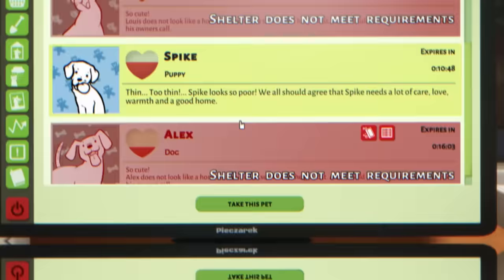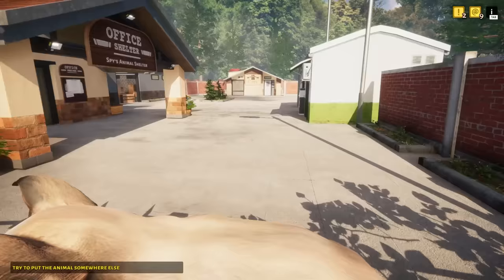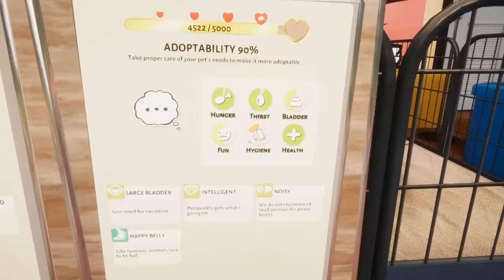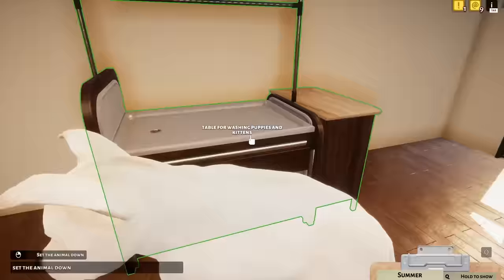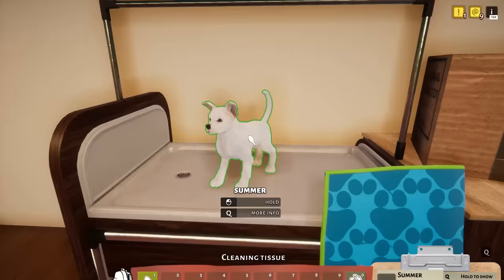Going to the furniture section, puppies and kitties - there is actually a table for washing puppies and kitties right here. I'm just gonna sell some of these shelves and put this washing table right here. We're gonna take in Spike as our fifth puppy. Hey Spike - why am I doing this to myself? I'm just gonna have to take pictures of all you puppies and find you homes. Summer is really super duper dirty, so we're gonna put you on the table and wash you.